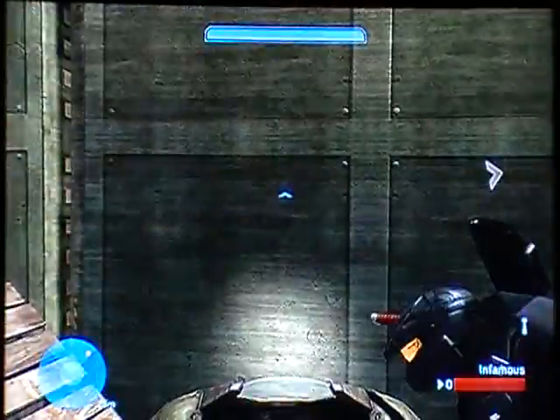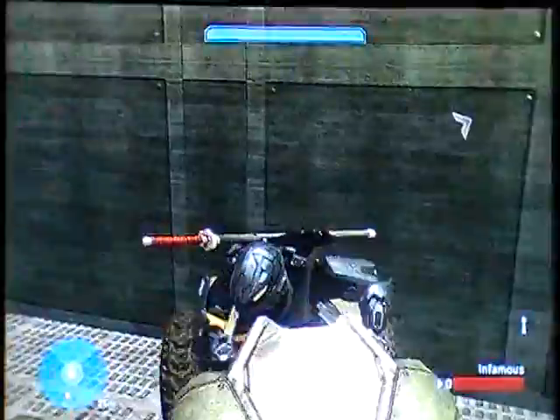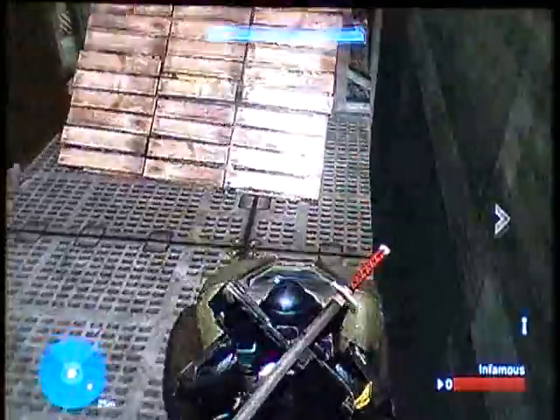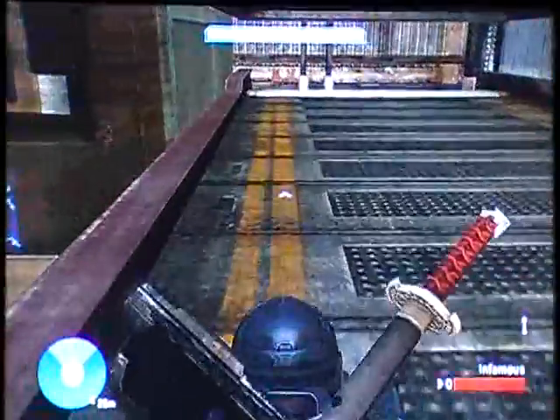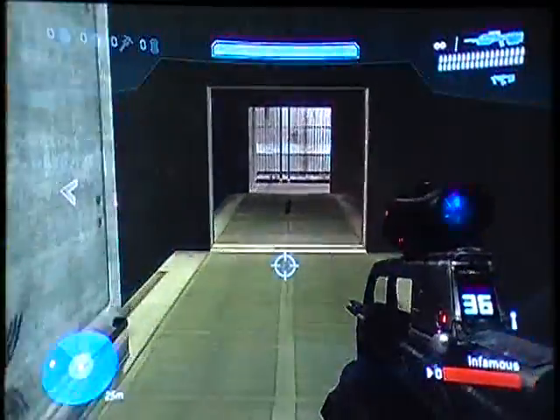You're going to push it toward the sign — it's got an arrow pointing up. So once you get the pallet to fall over, it's going to be like a little ramp, and you're going to drive it over. Drive underneath the bridge and jump off. Then you're going to jump off and walk through this big hallway.